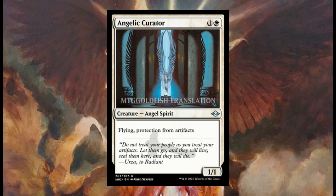Angel Creator costs one and one white; it's a one one with flying and protection from artifacts.